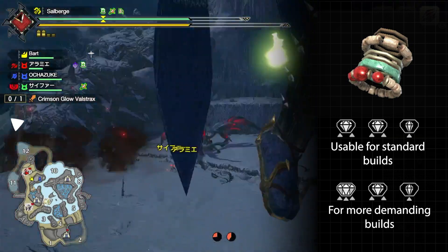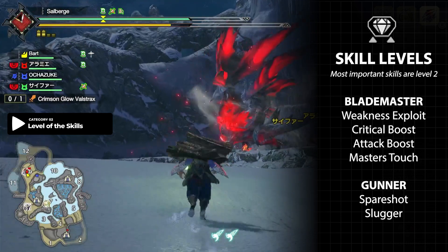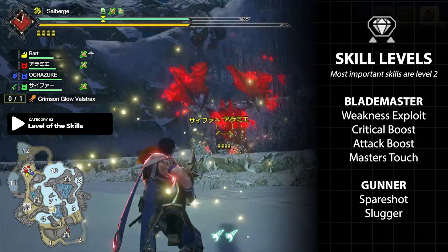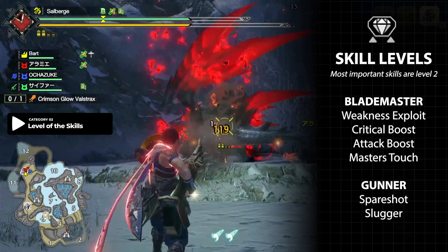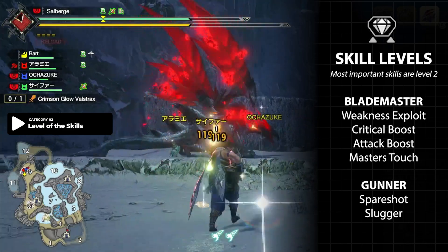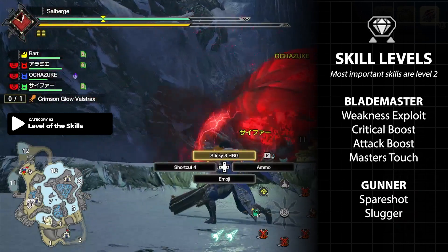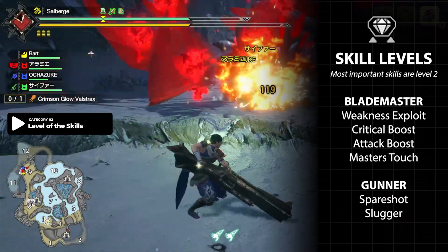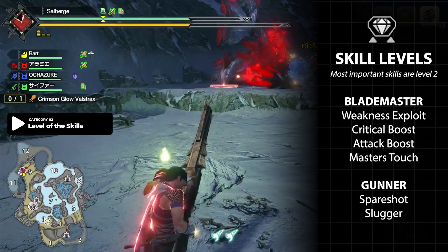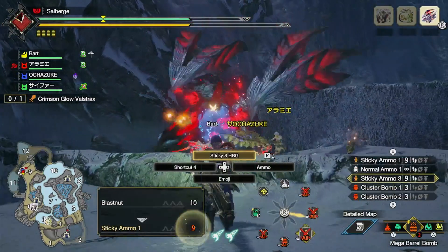If they only have one level one slot or no slots at all, that's a problem. Now let's talk about skill levels. Majority of the important meta skills such as Weakness Exploit, Critical Boost, Attack Boost, and Master's Touch for blade masters, and skills like Spare Shot and Slugger may be valuable to gunners. If you have a talisman with at least two level two slots you can add the decoration, and sometimes if you have support skills with it, even better. For example, my current Spare Shot talisman has two level one slots, however with my available talisman with better slots I virtually have more skills on it.